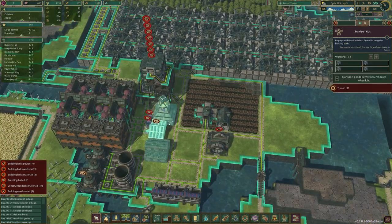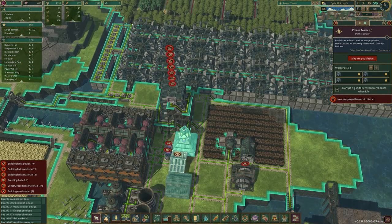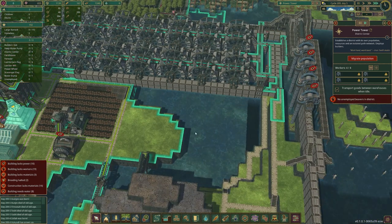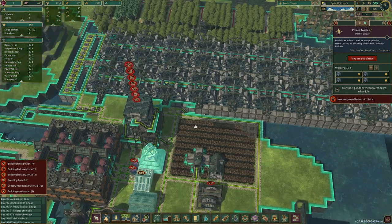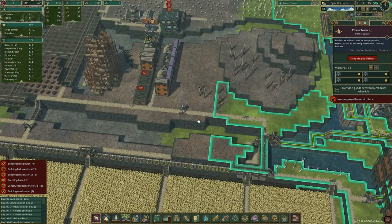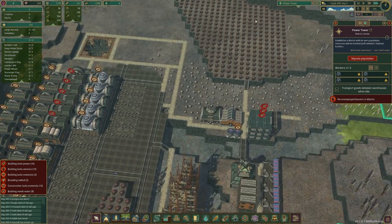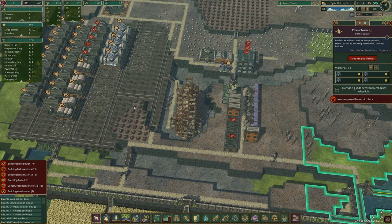Everyone died for some reason — I think they died of thirst because there's no water. We're going to need to get some engines in here, at least 10 of them, so we can power some stuff over here and finish this build. I've also put down all these dynamites because this is where the big forest is going to be, and I want to build out here as well.